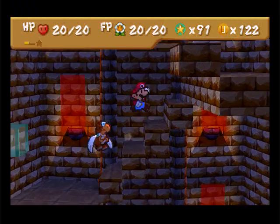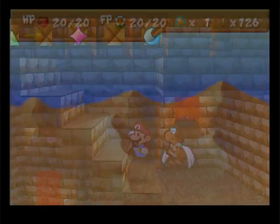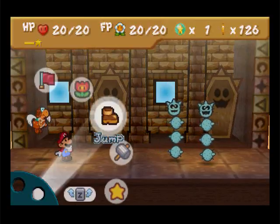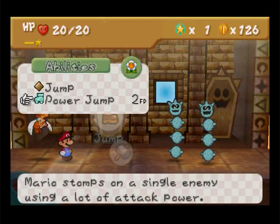Alright guys, I'm gonna go back, level up, and I'll be right back. Alright guys, I'm gonna show you something real quick — I got the thing equipped, so now I can jump on spikes.